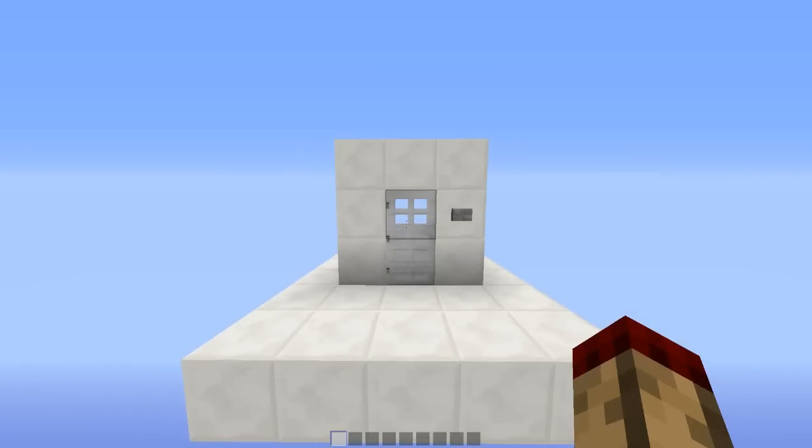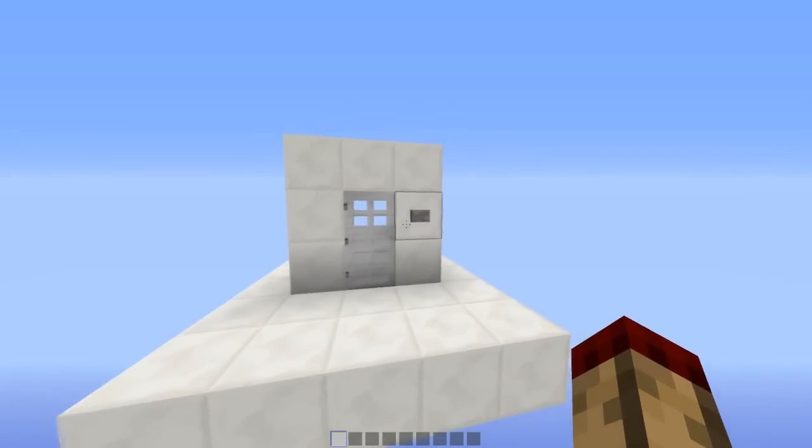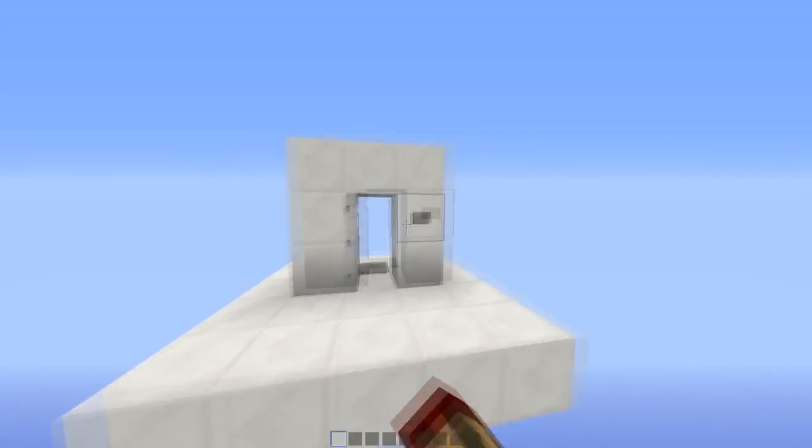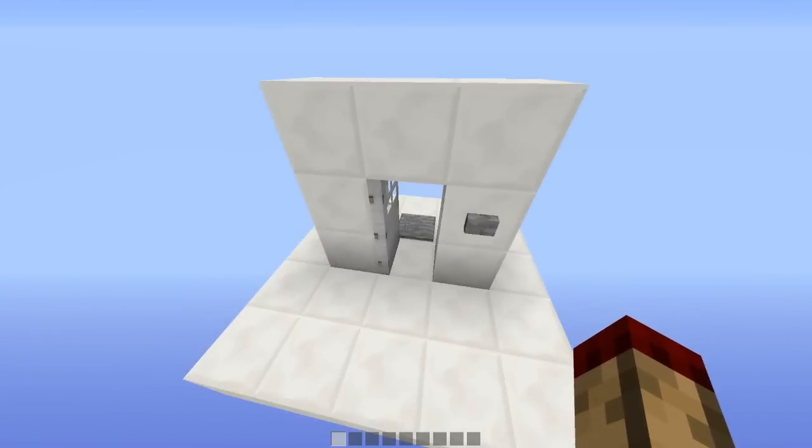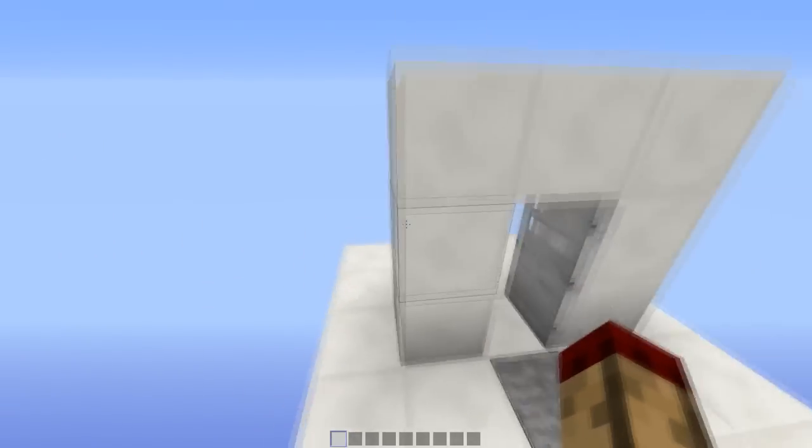Hello everybody, this is TT Lemon, and today I have a good guy door that holds itself open for you. You press the button just like that, walk through, and it will close — but it will not close until you've gone through, just like a good guy.